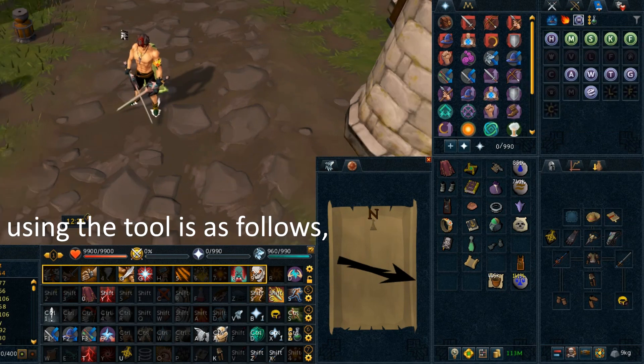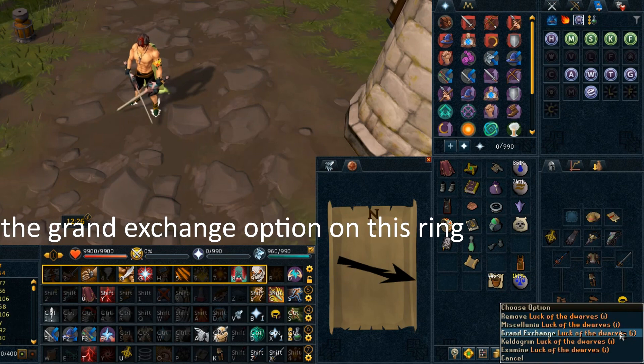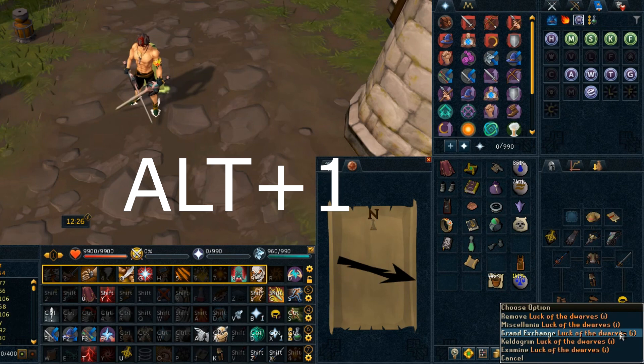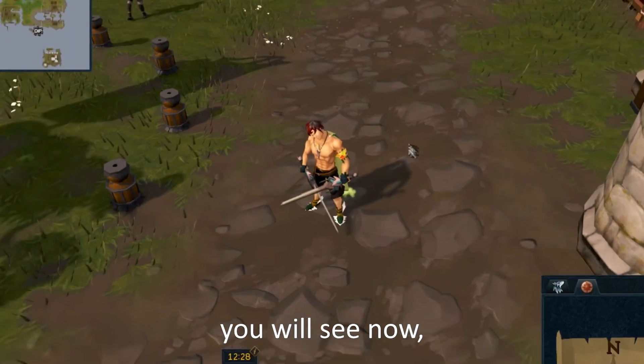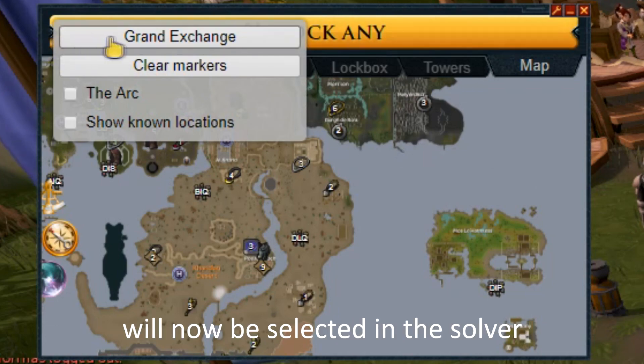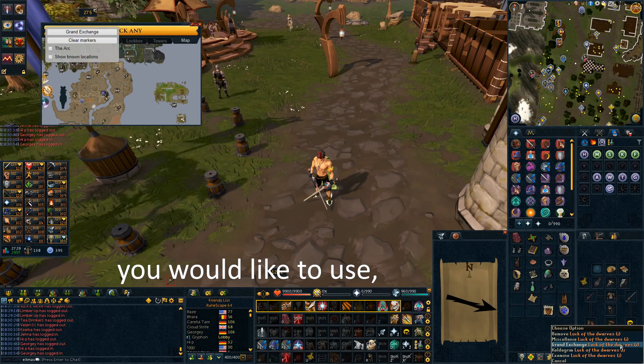Using the tool is as follows. Right click a teleport option and hover over your intended target — for example, the Grand Exchange option on this ring. Now use the key combination Alt and 1 on your keyboard. You will see at the top of your solver that the teleport location you recorded will now be selected in the solver.